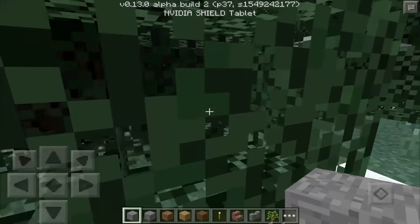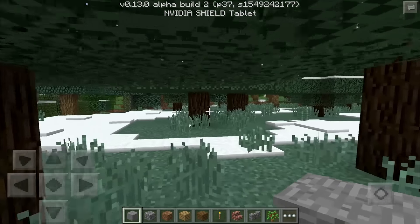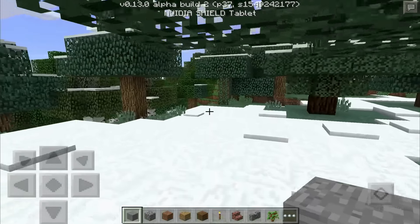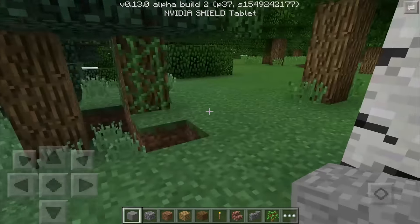They also fixed mobs disappearing after going through a portal, so that was a bit of an interesting bug. If you had a mob go through a portal like the nether portal, they would disappear and be gone forever. I don't know exactly how that was a thing, but it's fixed now, so don't worry.